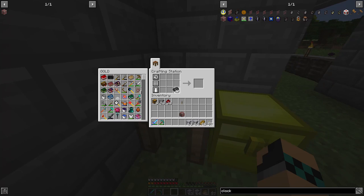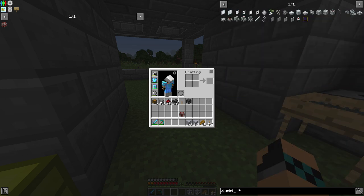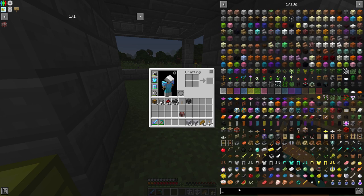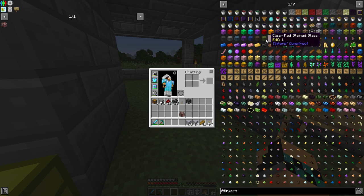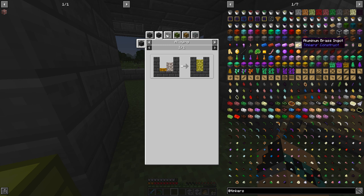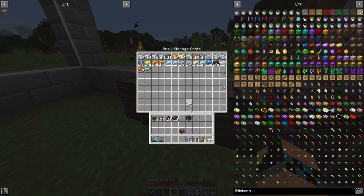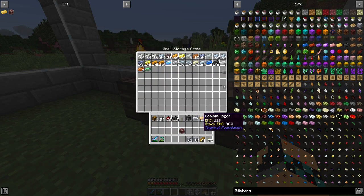Thirteen. Oh, that's so good. And then we need some aluminium brass. It is construct. Aluminum brass — it takes aluminium and molten copper. And this does not have an EMC level, so we can't duplicate it. It is one copper to three aluminium. We actually only need one copper there. Do we have any more aluminium? Maybe we need to go and do some more mining.